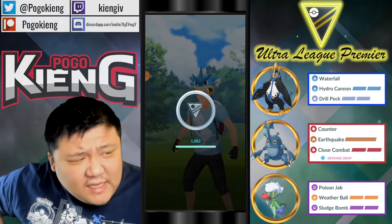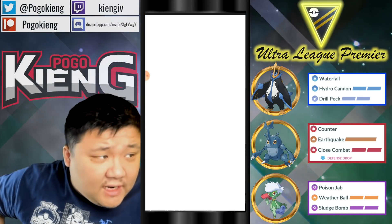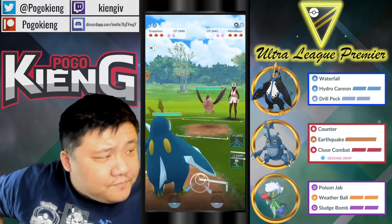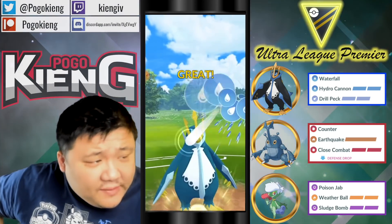Heracross again — pretty slightly tankier than Machamp, but still quite attack-weighted. We're going to have Empoleon into Mandibuzz. Pretty neutral matchup — not really too much to say here. It's very similar to the Umbreon matchup, because Mandibuzz has pretty similar bulk.